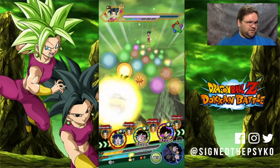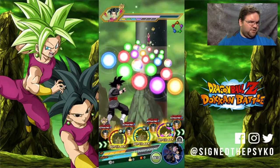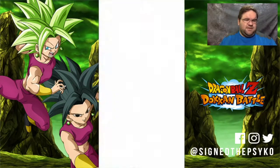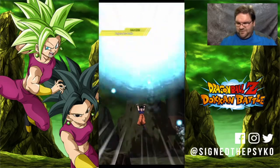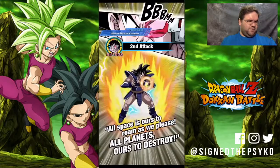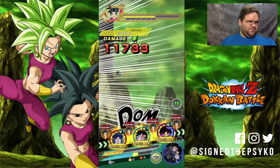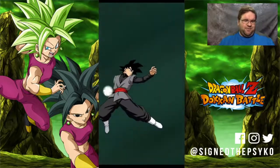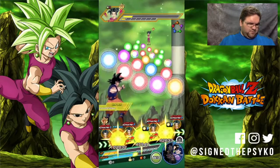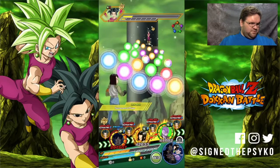Shout out to Turlis — it's just Ki boost but that's pretty nice. Let's hope Turlis gets a stun, and if he doesn't, let's hope we don't get supered on Goku Black. Spirit bomb! Turlis didn't get the stun. It's fine as long as we don't get supered — we'll probably have to heal next turn.